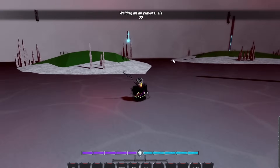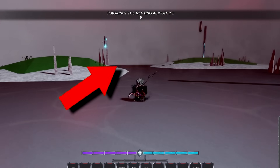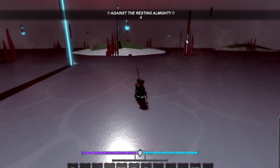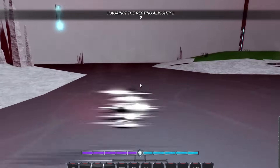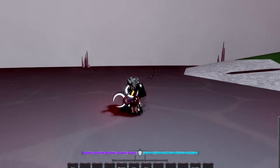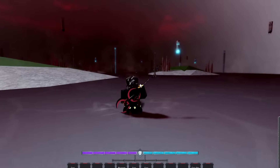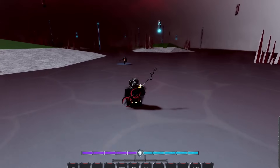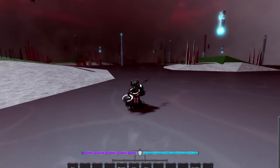The boss actually has three spots where he gets glitched: that side, that side right there, and the back side. All of the spots I showed you will actually despawn the boss. The best and most common spot is the back side — whenever you spawn in, you can glitch the boss there. If you hit this area, the boss will despawn.